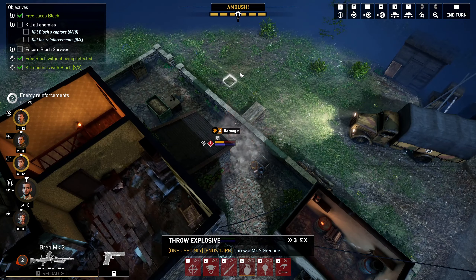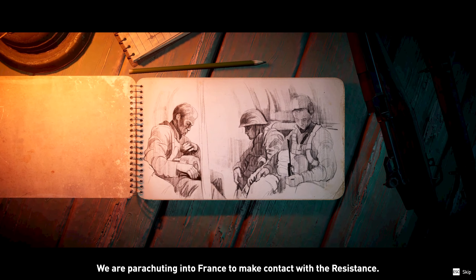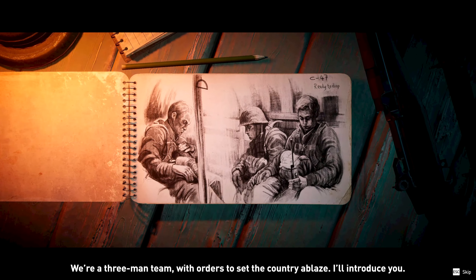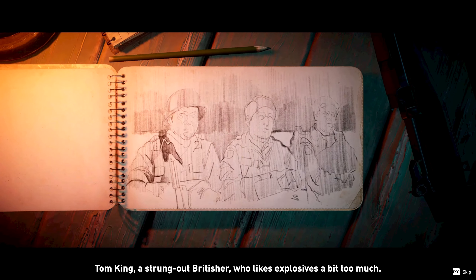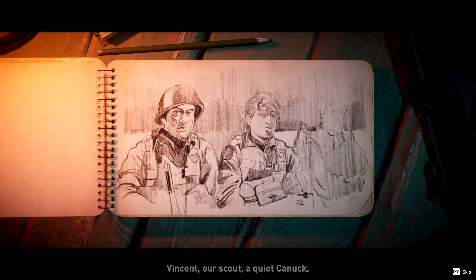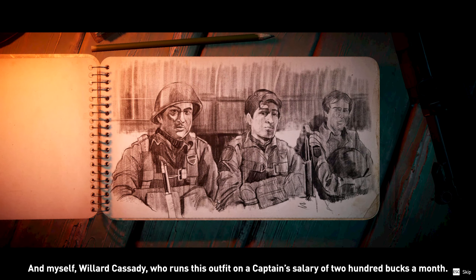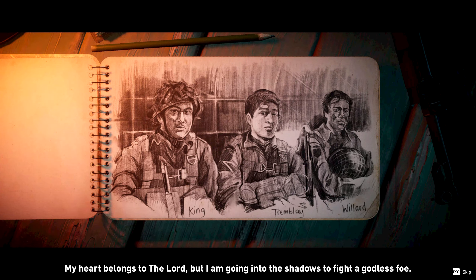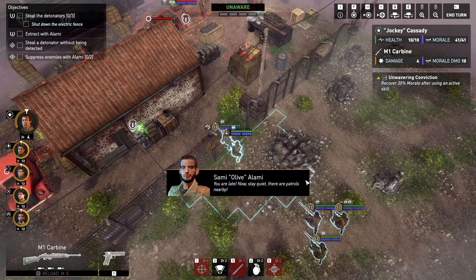We start with three Jedba operators. We are parachuting into France to make contact with the resistance — a three-man team with orders to set the country ablaze. Tom King, a strung-out Britisher who likes explosives a bit too much. Vincent, our scout, a quiet Canuck. And myself, Willard Cassidy, who runs this outfit on a captain's salary of two hundred bucks a month. My heart belongs to the Lord, but I am going into the shadows to fight a godless foe. The game has some really nice storytelling and you'll be introduced to plenty more interesting characters as you play.